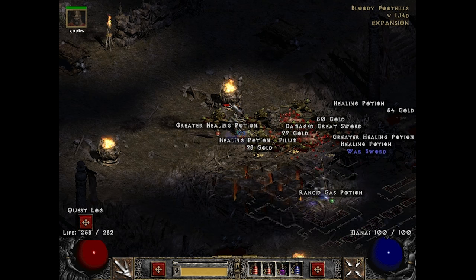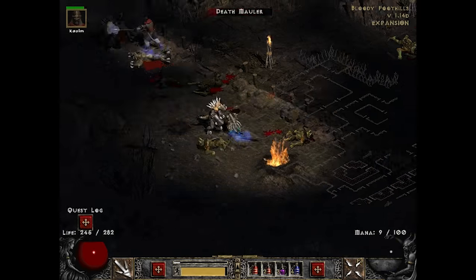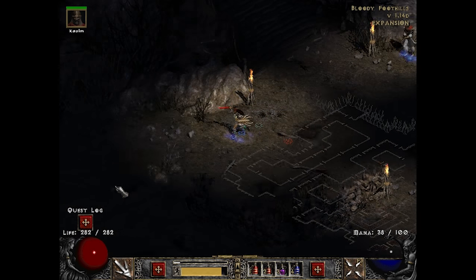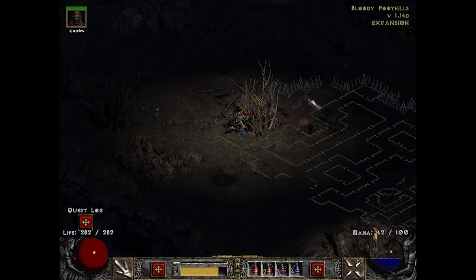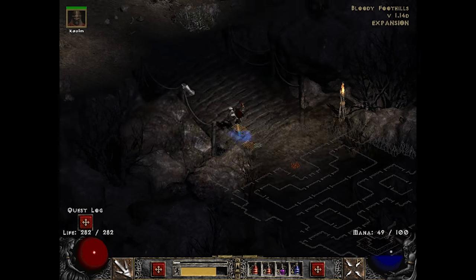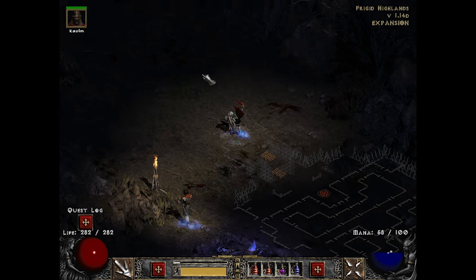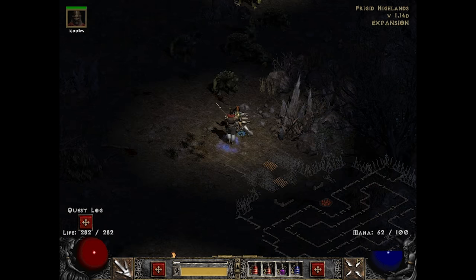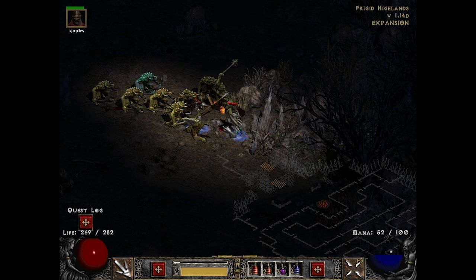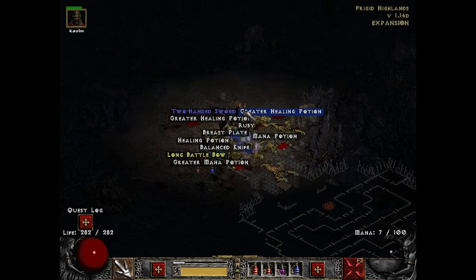I'm just running around here to check if there's a shrine nearby which we could use every time we run. But it seems to be pretty much void of any possibilities. So let's take the waypoint and just kill Eldritch the Rectifier, and from there head back to town. Hello Mr. Eldritch, how are you doing? Stop hitting me! That's making very fast work of them.